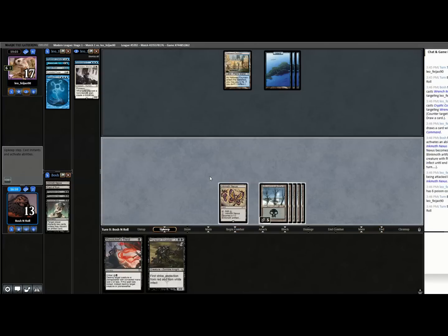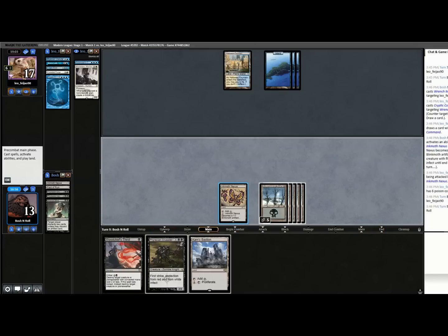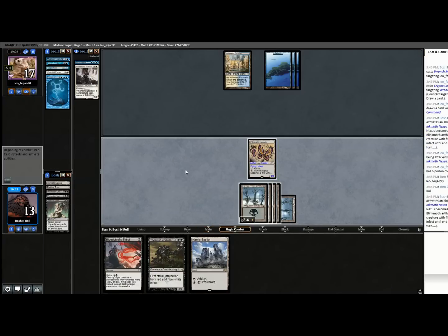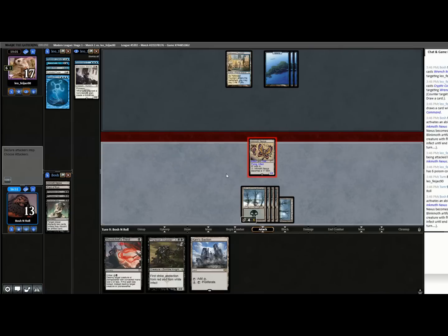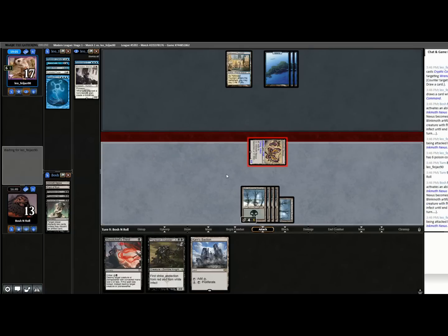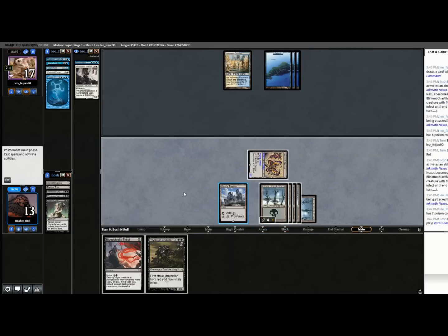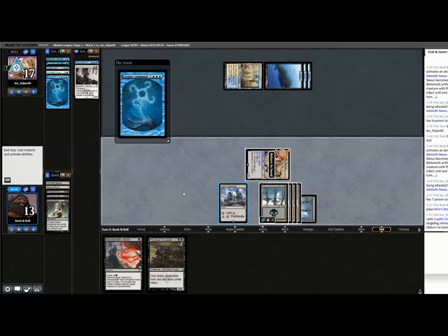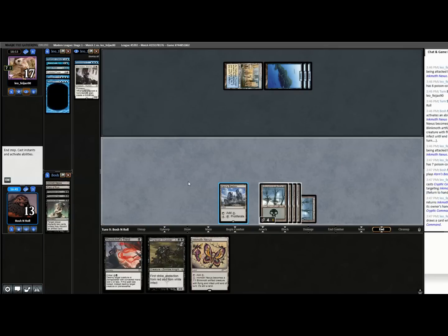That's good though — they keep missing land drops, I can keep pressuring. We found the Wynkon. They're dead very quickly here. I'm not even going to cast my Crusader. Just a little too late for that one, because if they have Field of Ruin right now that could be bad. Cryptic — they can bounce Bastion, but that doesn't even matter.